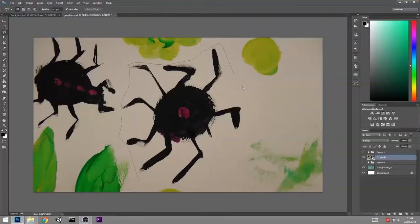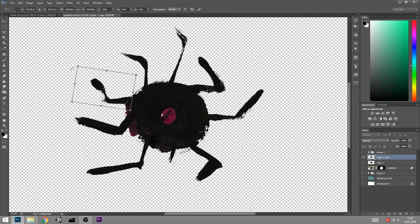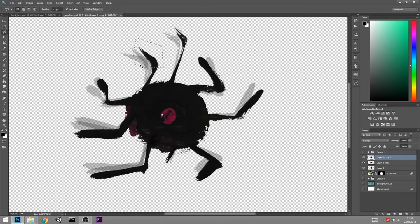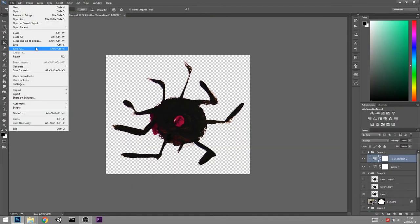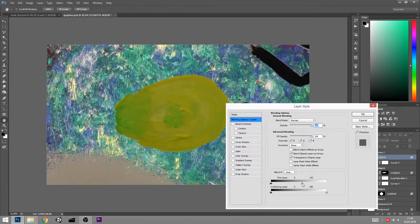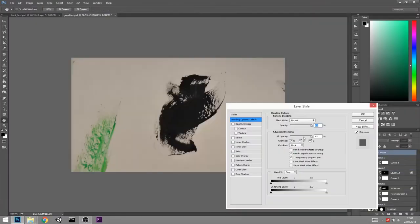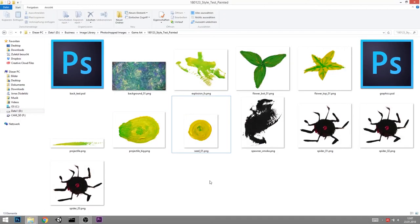Just repeating the same process over and over again — cutting out images and animating this spider. Now in theory here are all the graphics we need. I finished them, so now let's go into GameMaker.